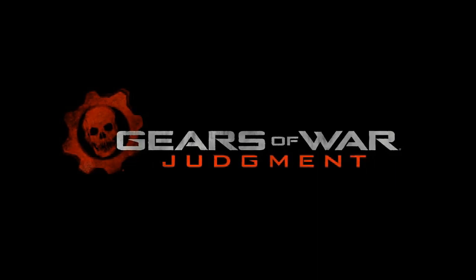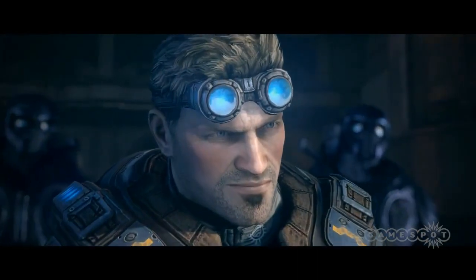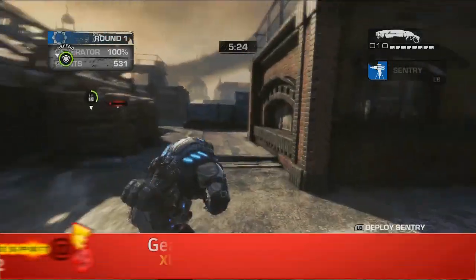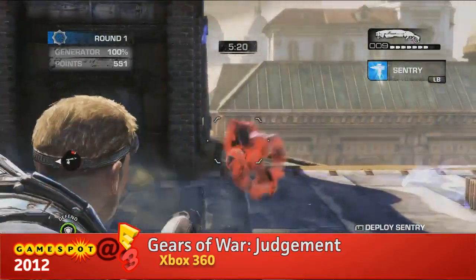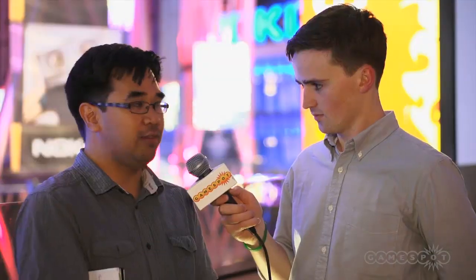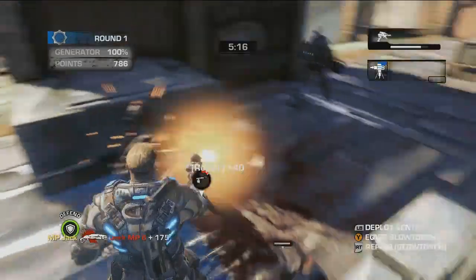The main protagonists are Coltrane and Baird. This new mode is called Overrun — it's a little bit beast mode, a little bit horde mode. It's a competitive mode where you have a COG side and a Locust side. It's a timed objective mode, and on the COG side you have set classes — four different classes: engineers, scout, and others.